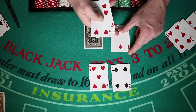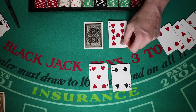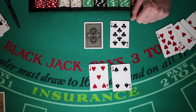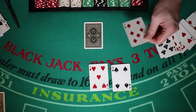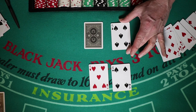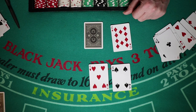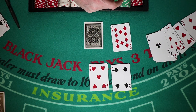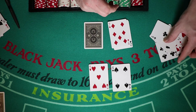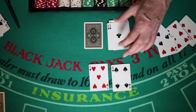Against a 3, double. Against a 6, double. Against a 5, double. Against a 4, double. Against a 2, do not double. Against a 9, do not double. Against an 8, just hit. Against a 7, just hit. Against an ace, do not double — just hit. Against a 10, do not double. So with a 9 in single deck: do not double against a 2 or anything 7 or greater.